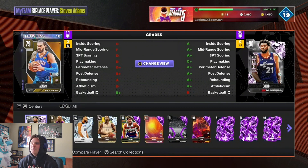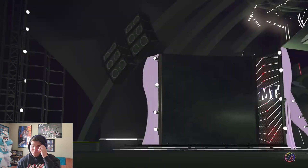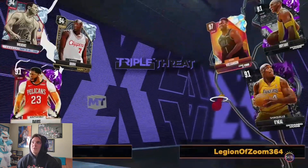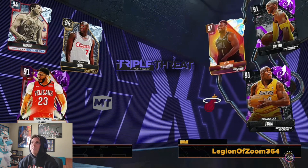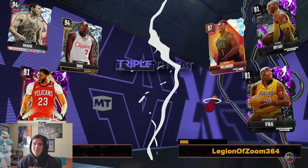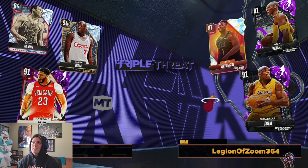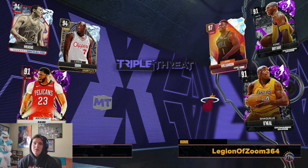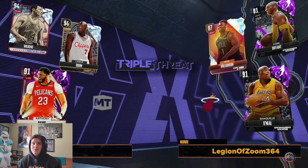I still like this duo of Kobe and Jack. We're coming up against Anthony Davis with a diamond Lamar Odom and diamond Lenny Wilkins. Did you guys use any of those diamond cards or pink diamonds from the All-Stars set? Let me know in the comments below, because I did not find any of those cards useful from that set.